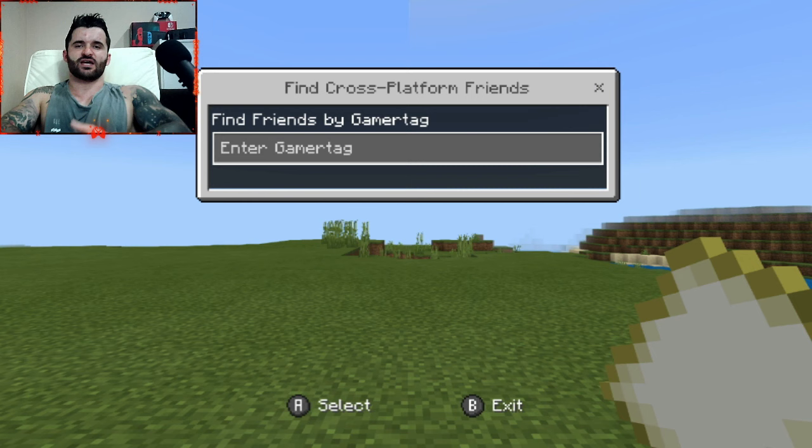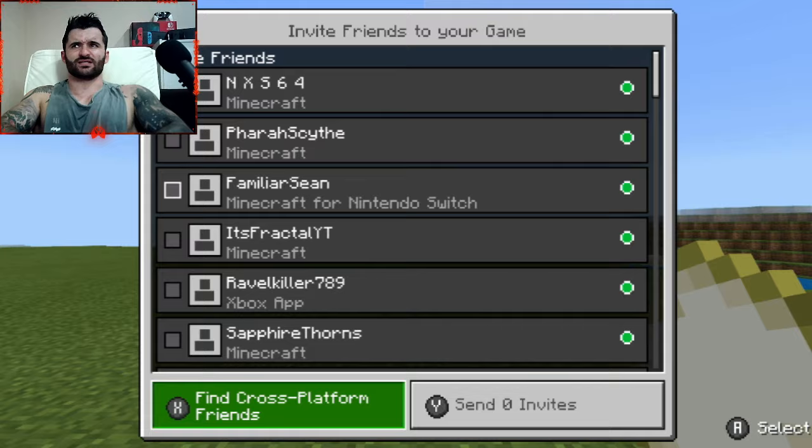If you press X, you can then just enter the game tag. Again, this is where you are going to be entering their Microsoft name, not their Nintendo name. Also on PlayStation they will have another name, but it is the Microsoft name you need to be entering to invite your friends this way.